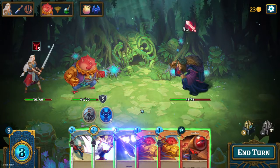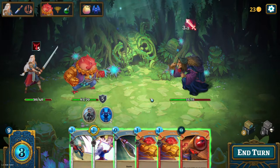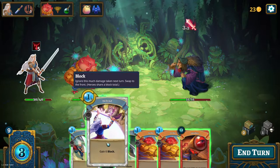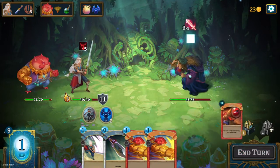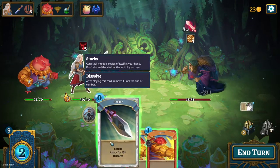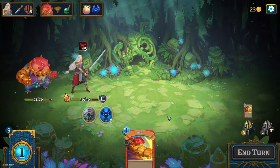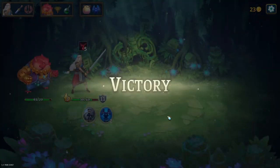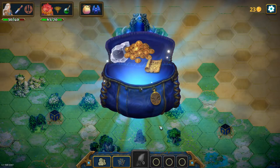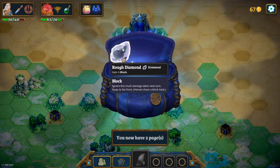Spyglass. I don't have any defend cards but that shouldn't be a problem. Let's put her on defend — the next two attacks, so that means this one, and this one, and this one. That was so funny. I guess you get that card every time. Embellish pages — drop diamond.